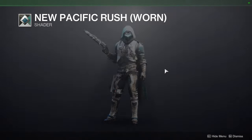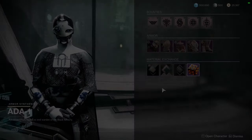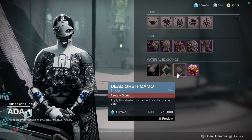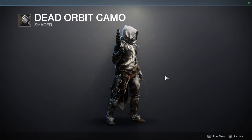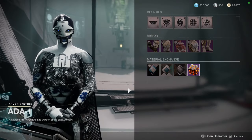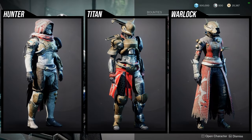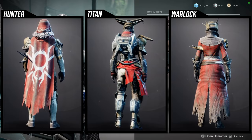Next up is New Pacifica Rush Worn, which is a rare shader from Destiny 2 vanilla. The 'worn' set was apparently never sold originally, making it an uber-rare shader — though not so much anymore since Banshee sells it so frequently. Dead Orbit Camo is also available, which is a really good shader if you're going for a camo look — it has a full camo pattern right on the armor.